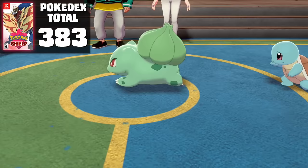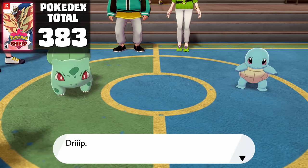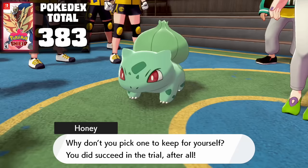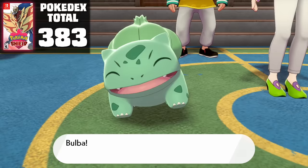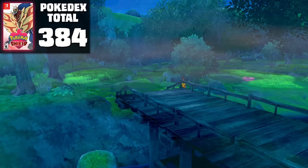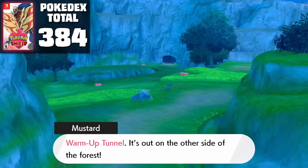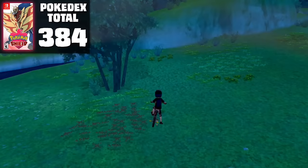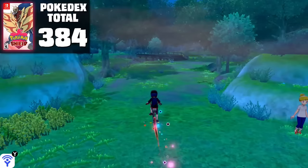Heading back into the Dojo, we can return the uniform back to Mustard and Avery, and as a reward we're able to pick either Bulbasaur or Squirtle to bring along on our adventure. Normally gift Pokemon that have multiple options are usually a one and done kind of deal, like your starter or the Saffron Dojo. However, in this expansion, both starters are actually available in a different area, so it doesn't really matter at all which Pokemon you choose to take with you. For this playthrough though, I did choose Bulbasaur. As we're leaving the Dojo, Mustard stops us and guides us to the next trial, which requires us to go through the Forest of Focus, the Training Lowlands, and all the way to the Warm-Up Tunnel to grab some Max Mushrooms for the soup that Miss Honey is going to make.